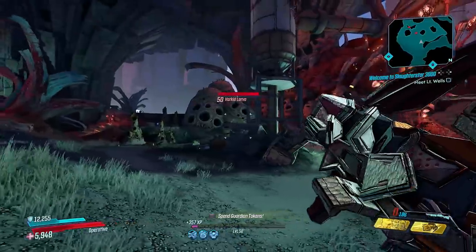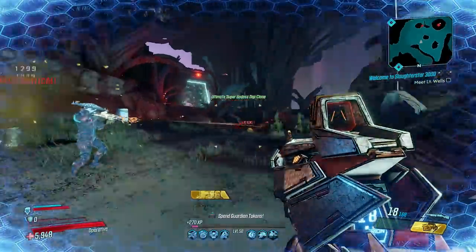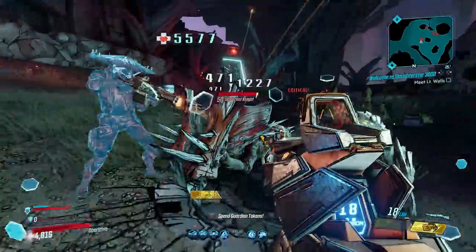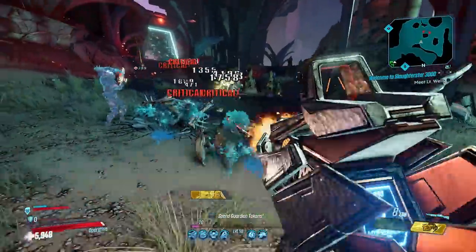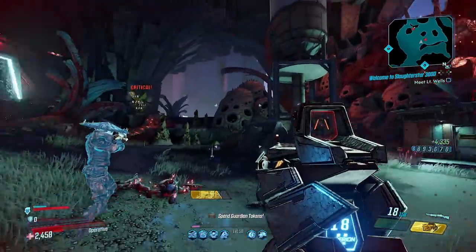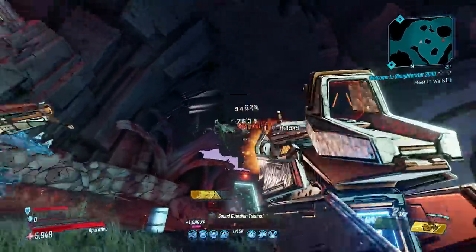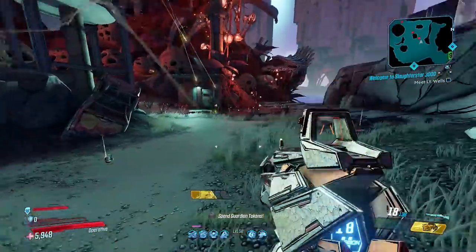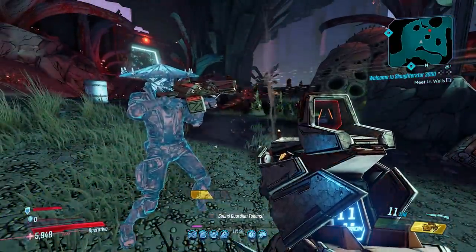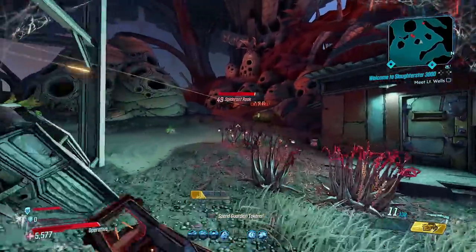Yep, occasionally it puts ammo back in the mag. Let's bring out our clone and let him do some work. The reload speed is really nice and crispy — it's even crispier for the clone since he has some perks in our skill tree that help him. I'm not even sending out my drone yet, that's how good everything's going. Just watching this guy do work — go clone, you're doing good kid, look at that reload.